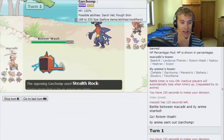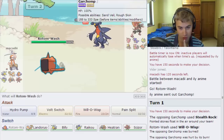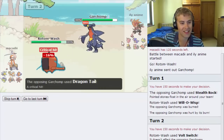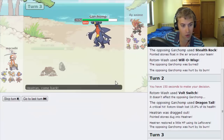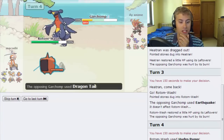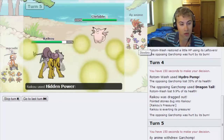He does lead off with Garchomp. I'm just going to slap this guy with a burn — he sets up Stealth Rocks. Getting the burn is going to make quite a bit of difference. He stays in, we Volt Switch out very cheekily. He goes to Dragontail, which didn't do much. Goes down to Heatran — we switch out to Rotom-Wash, avoiding an Earthquake. We fire off a Hydro Pump for good damage, then bring in Reuniclus and take out Garchomp with Hidden Power Ice. He goes down to Clefable.